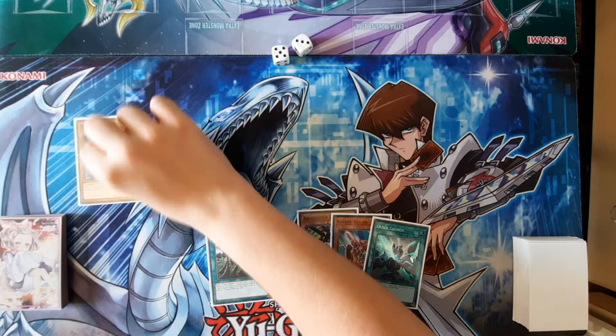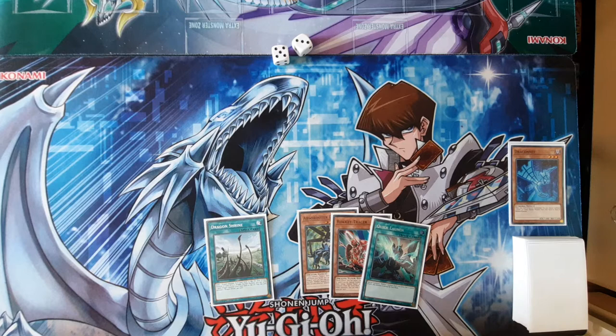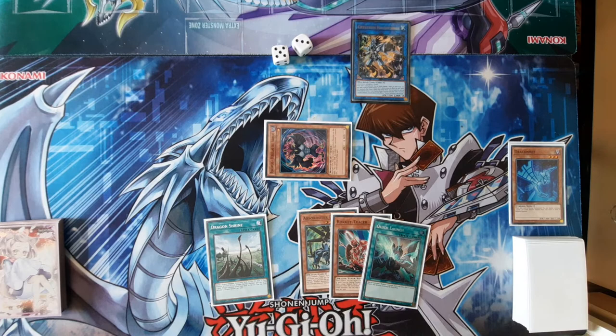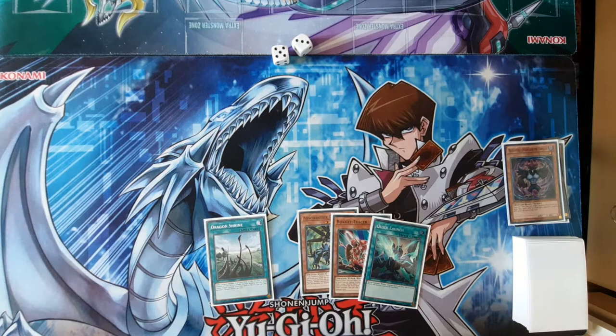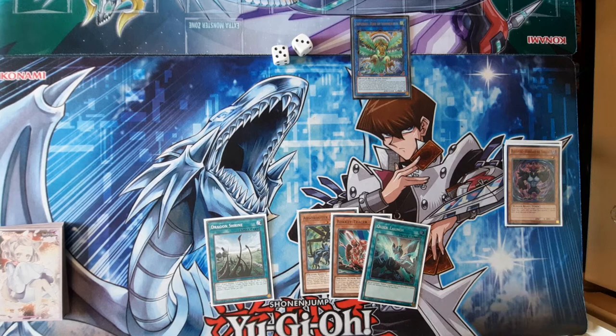Let's get into the combo. You're going to start off by normal summoning Drakonet and summoning out Guard Dragon Justicia from the deck. You can put in Galaxy Serpent, but I just put in Justicia. So you're going to link those two away and make Crystron Halqifibrax. Halqifibrax will then summon out Tornado from the deck, and then you're going to link summon into Bird of Sovereignty, because the Blackwing you summoned is a Winged Beast, so it allows you to make Sovereignty.